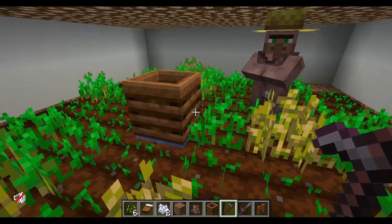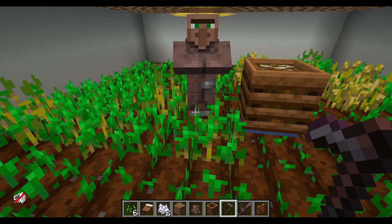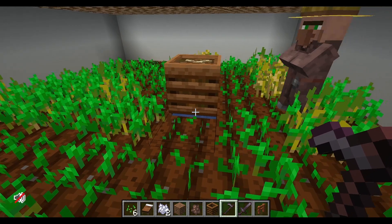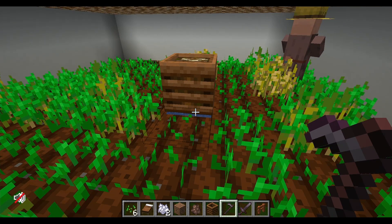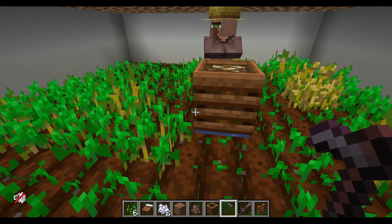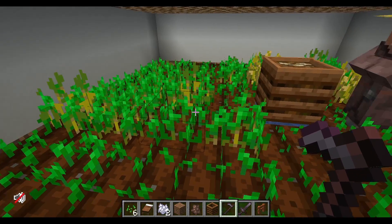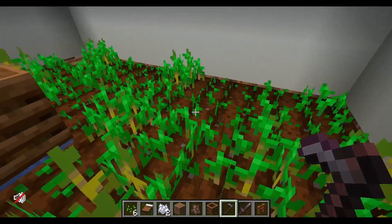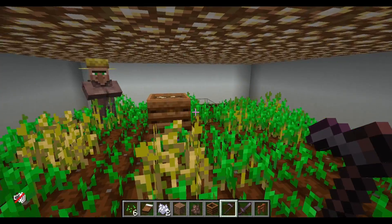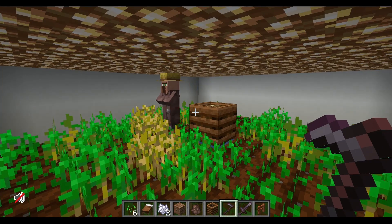Hopefully this guy is going to farm a little bit more efficiently. One of the things I found out is that the farmer actually had some wheat in his inventory from when I was harvesting — some wheat went into his inventory, which meant he was picking up wheat instead of planting it. So if I can figure out the peak efficiency for these villagers, I can have a few more pods going in the actual farm, with the villagers working at peak efficiency.